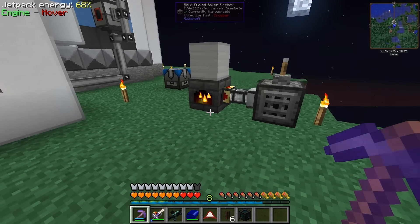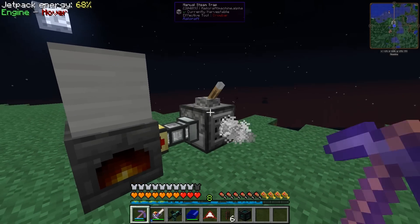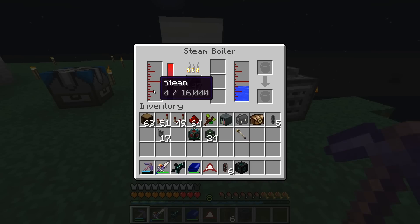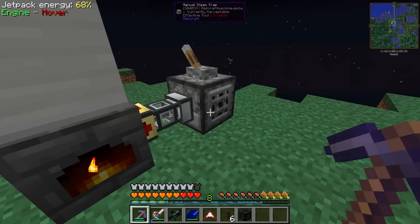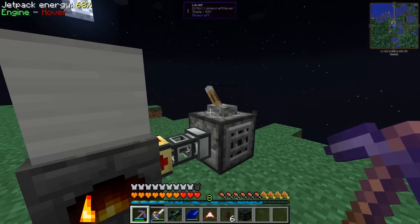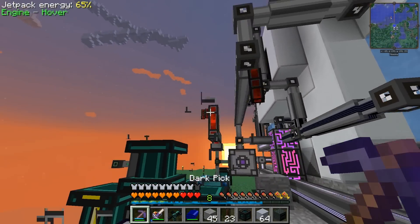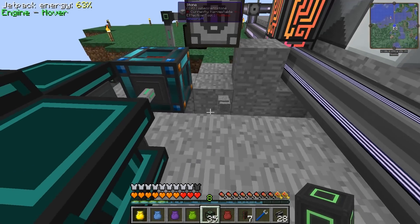Check this out — this is one of the most satisfying things ever. We're going to use that at the steampunk base, I think. It just takes steam from a steam boiler. This is Railcraft, by the way — this is a steam trap. There are automatic ones and manual ones; the manual ones you control with redstone.